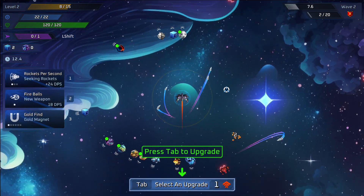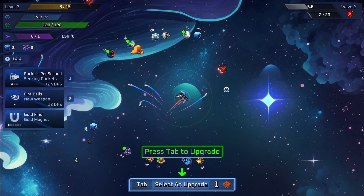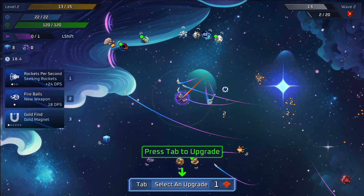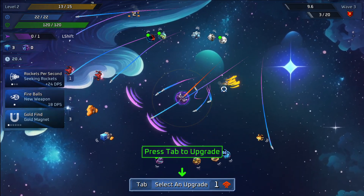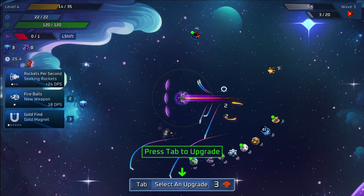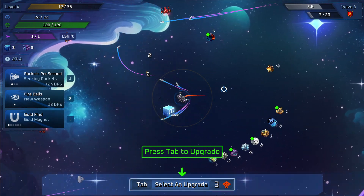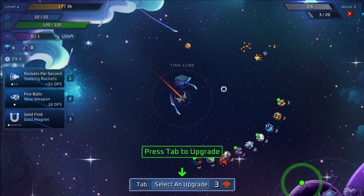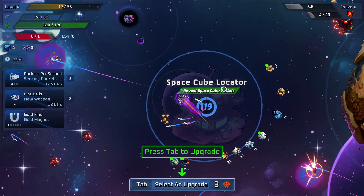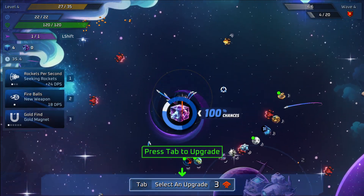I always follow the same path where I just run up here and pick up all the time cubes to get our free unlocks — kind of run around the whole place real quick. We have one down here on the left, and then we've got the space cubes for upgrades, so we're going to go pick those up.